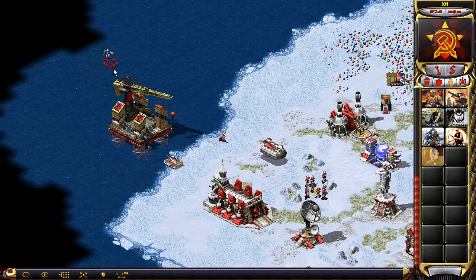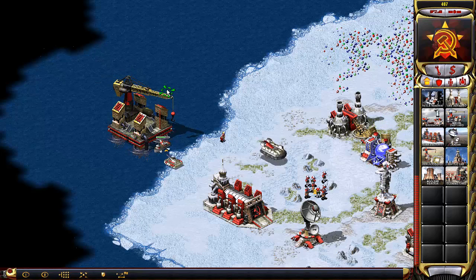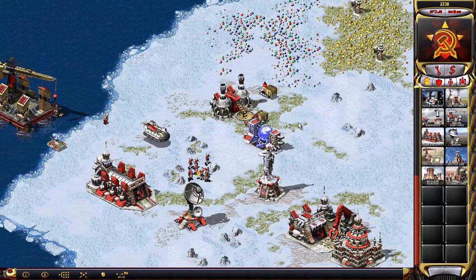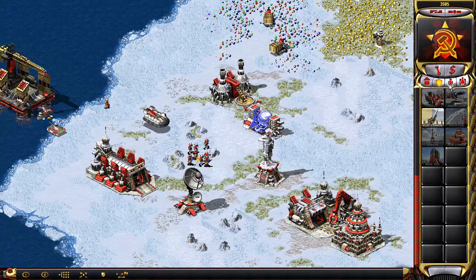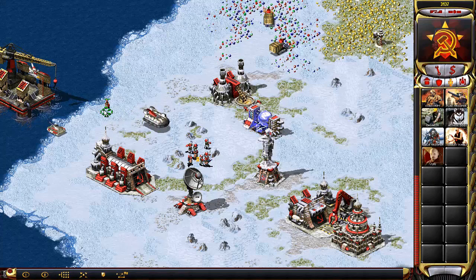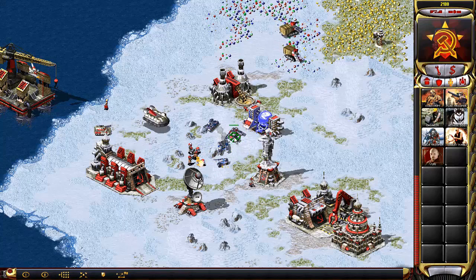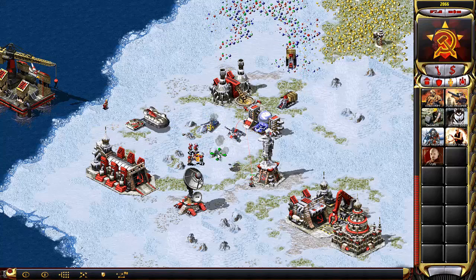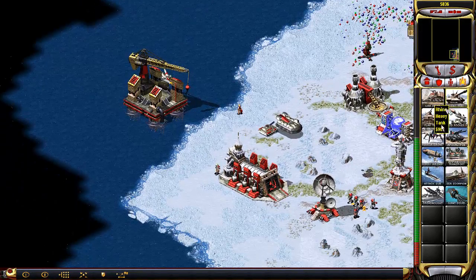Good thing we have that C-score B2 there. Repair your units — Yuri is probably one of the most important things you need right now. You're going to need your Yuri for later, so go ahead and keep him alive. Do note that you shouldn't buy too many units at first — you're going to need that money for later.